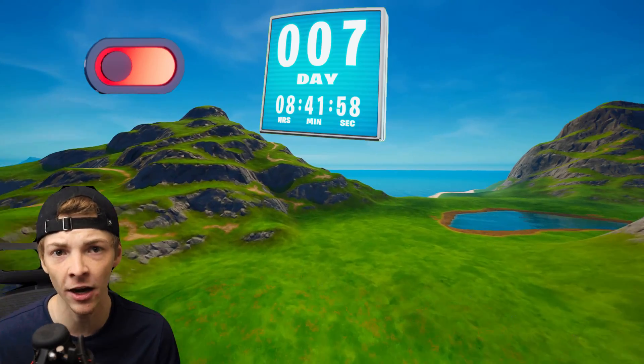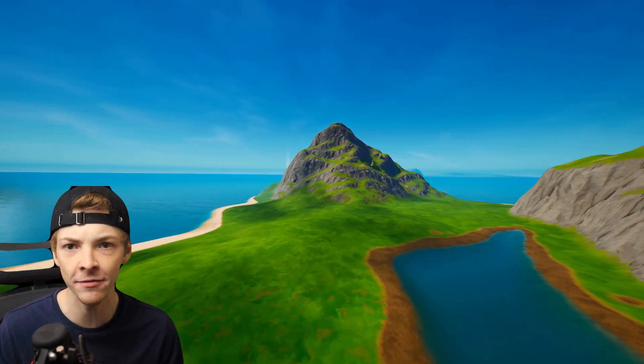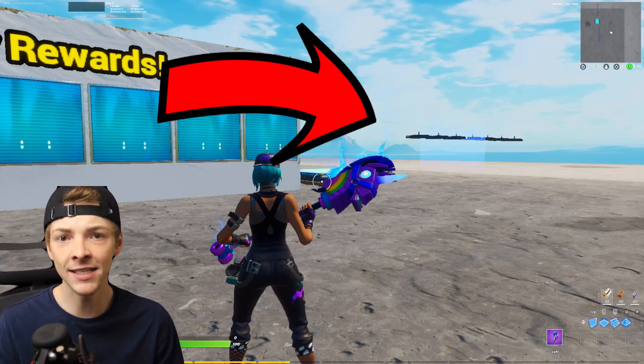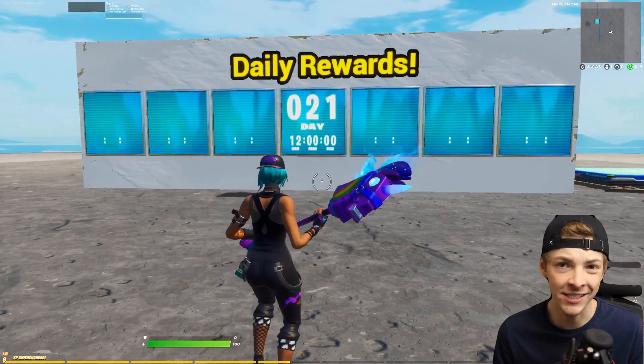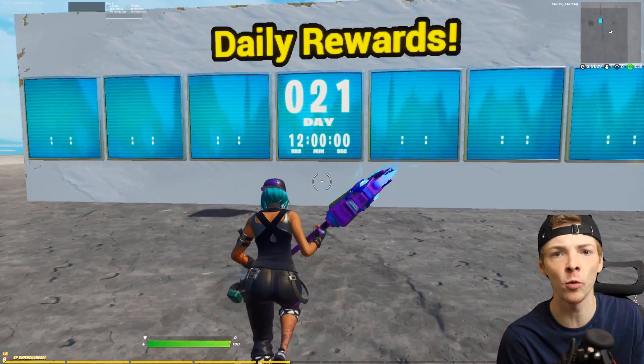Using some of the newest devices we got in recent updates, we can now make our own custom daily reward systems in creative, and here's how it works. As soon as the game countdown ends, this sequencer is going to start, and once it's done it's able to determine what day it is and enable the corresponding rewards.